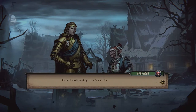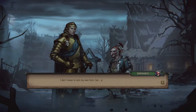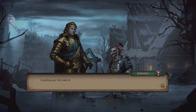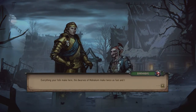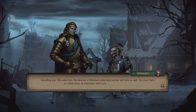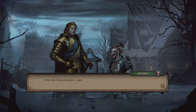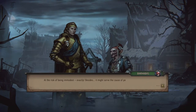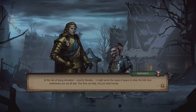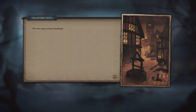Barnabas politely interjected: 'Frankly speaking, there's a bit of truth to what the man says.' Meve acknowledged: 'I'm perfectly aware of that, but what do you want?' Barnabas: 'I might be of some help. Everything your folk make here, the dwarves of Mahakam make twice as fast and twice as well. You must find a niche, an innovation — and innovations are your speciality. Besides, it might serve the cause of peace to show the folk here that non-humans are not all bad, that they can help rather than just steal human jobs.' Meve replied: 'I'll consider it, Barnabas — I shall think and let you know.'